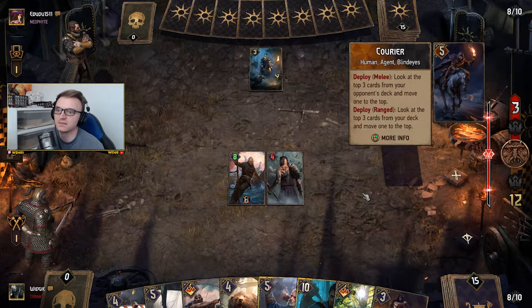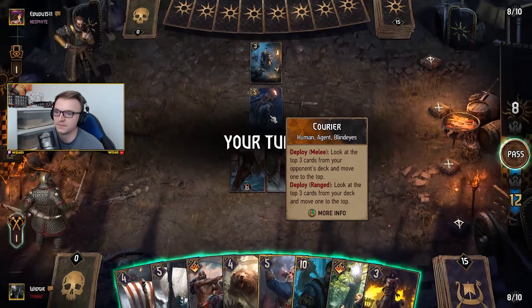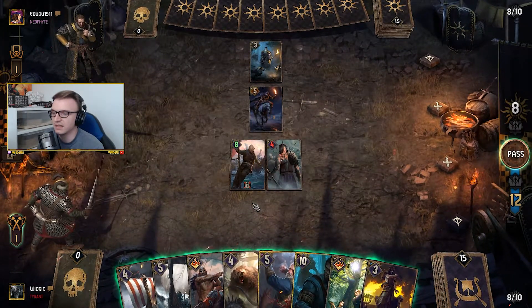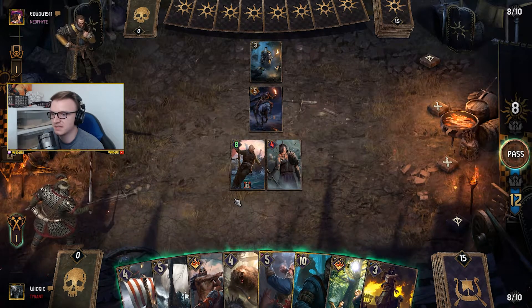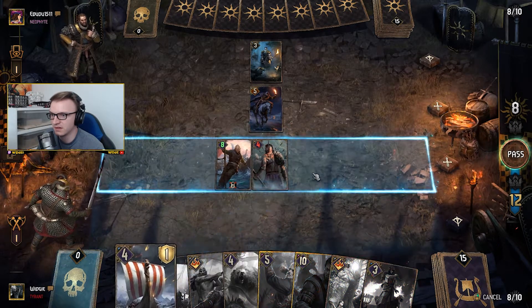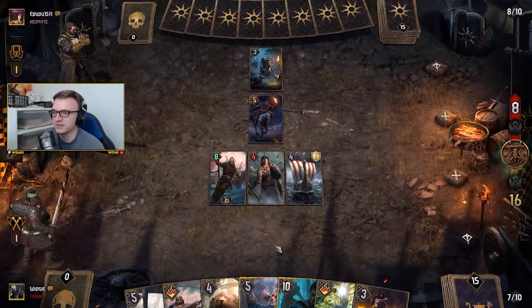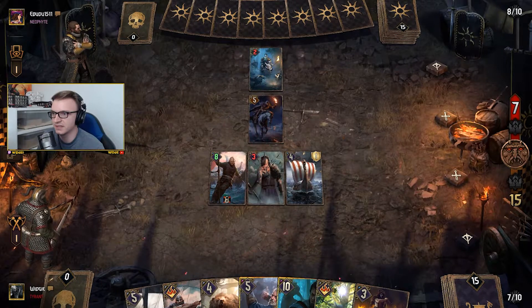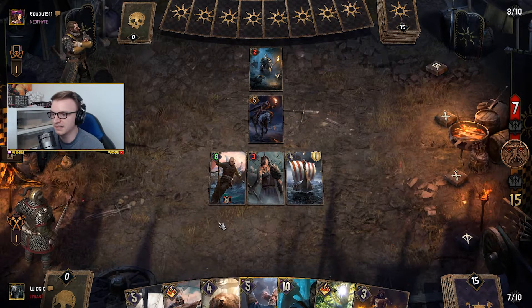Look at the top three cards from your opponent's deck and move one to the top — interesting. We could give somebody some bleeding, maybe. Actually we'll put this down because we need to get Bloodthirst up. Look, he's taking damage. Hopefully the next card will take damage from the longship, and then we'll put the bear down properly next. Depends if he puts an armored unit down.